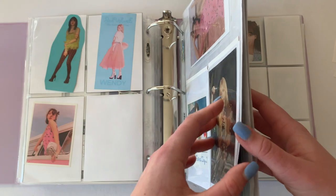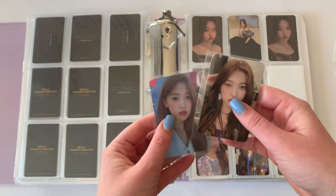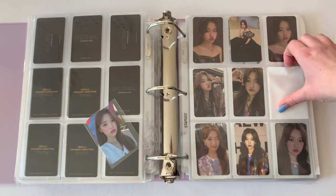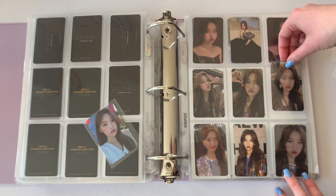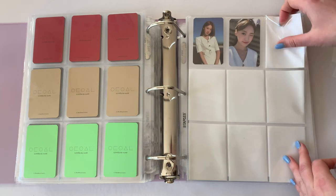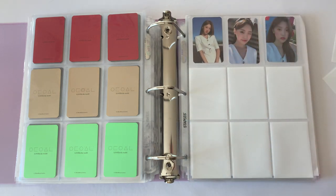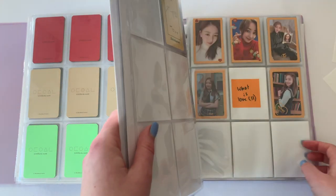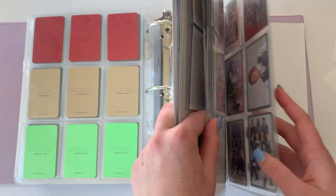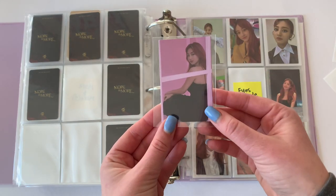Luna — I bought the last two cards I needed from my friend Maria, who was selling off a bunch of her extra cards. This is her last Version B card that I needed, and this is the last Version D card that I needed. So yeah, Chedi is complete until next comeback — that is amazing! I'm so happy these cards came in. I'm thankful to Maria for selling those to me, and she sold them for a super cheap price.